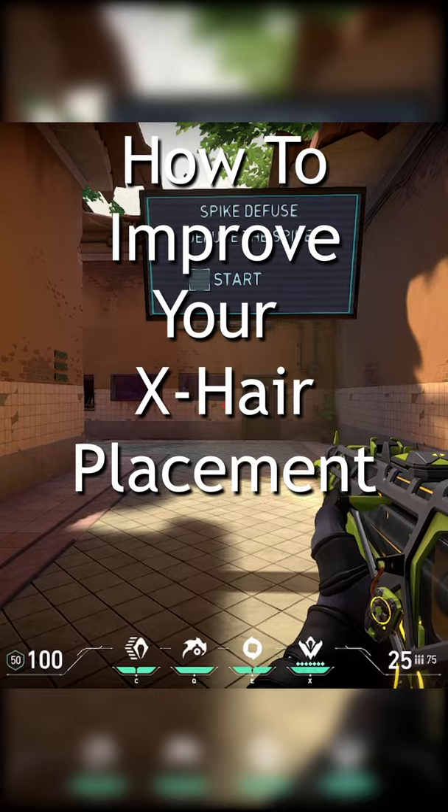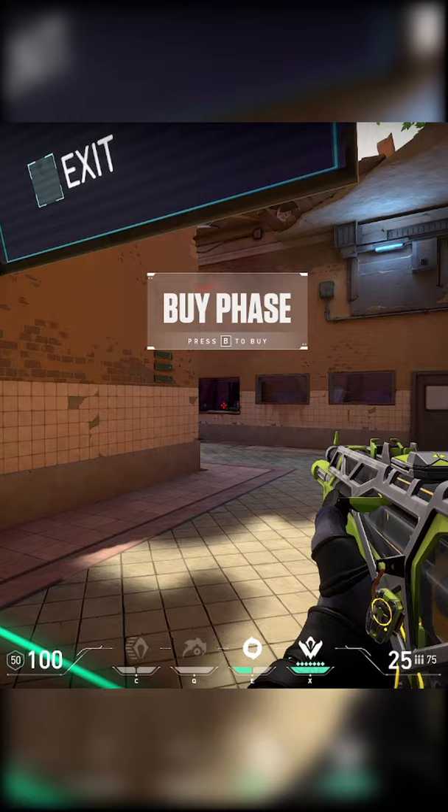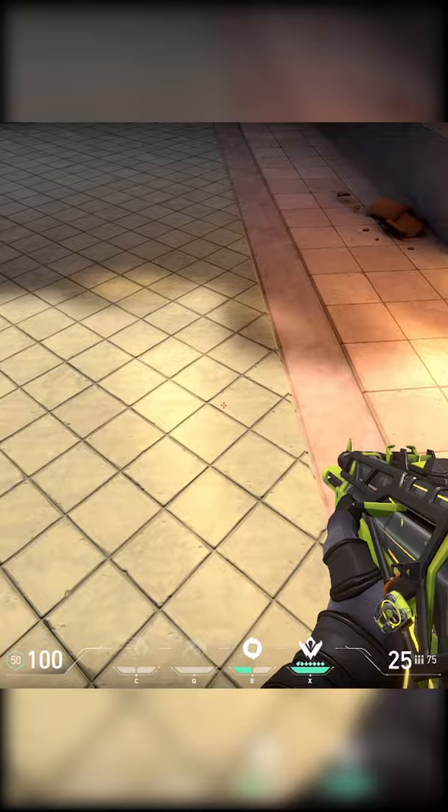This is how to improve your crosshair placement and aim in Valorant. For this example we're going to use the bot area because it's the easiest way. Your crosshair should be out a little bit from the wall that you're currently at, and you should be at the furthest wall away from the wall that you're peeking at, if that makes sense.